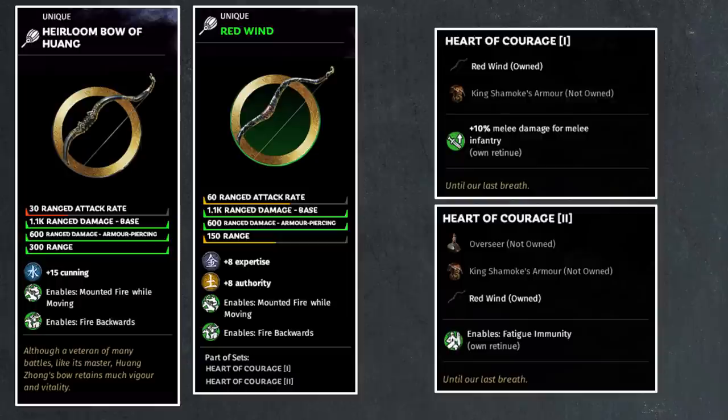This is a reflection of Huang Zhong's skill. Unfortunately, Huang Zhong starts out in Liu Biao's faction and his bow often gets stolen by the likes of Liu Biao — so keep your eye out. If you're playing as Liu Biao, you can choose who to equip this bow with, but Huang Zhong is a pretty decent choice as he has good firing rate. Damage is the same as the Black Dragon set — the standard bow damage — 15 points of cunning, able to fire while moving and fire backward. The one key special aspect of this bow is the extra range.